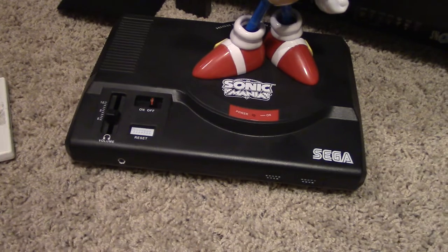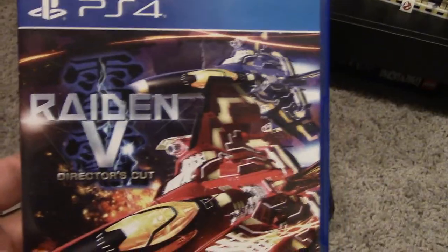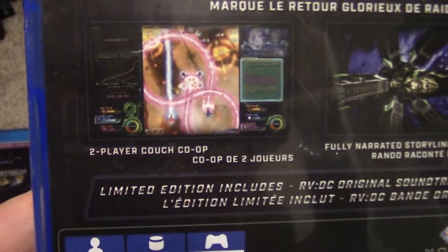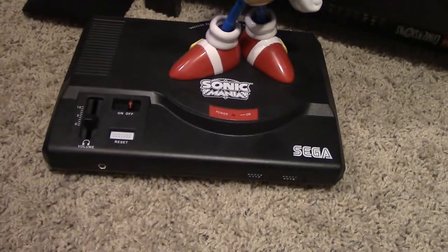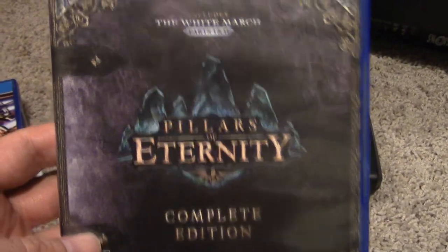A bunch of PS4 titles. I picked up Torment: Tides of Numenera — I heard this was actually a pretty good dungeon-style RPG. I picked up Raiden 5 Director's Cut. I already played through and beat this once. I'm going to play through it a bunch of other times, but the fun thing about it is it is two-player couch co-op, so you can play with a buddy or a family member — lots of fun. Another dungeon-style Diablo-esque RPG that a lot of people like is Pillars of Eternity Complete Edition.